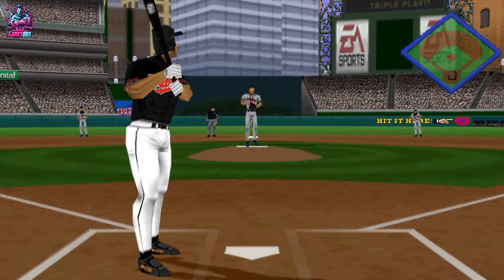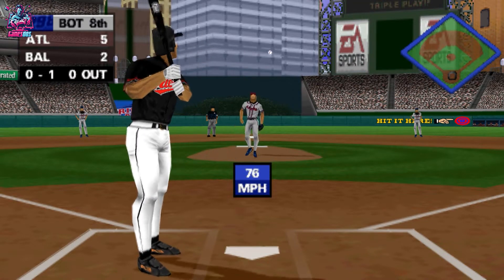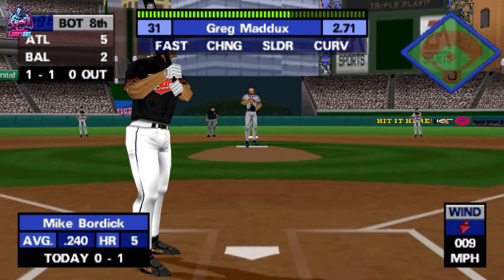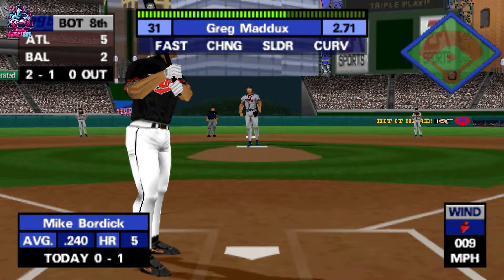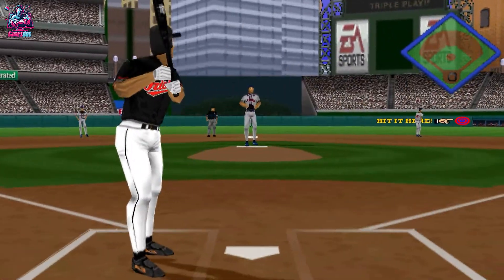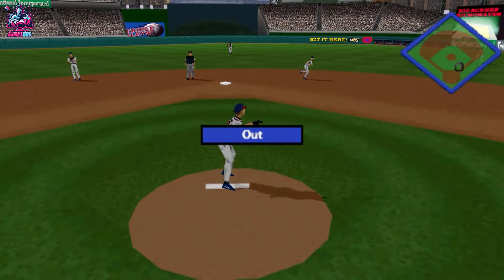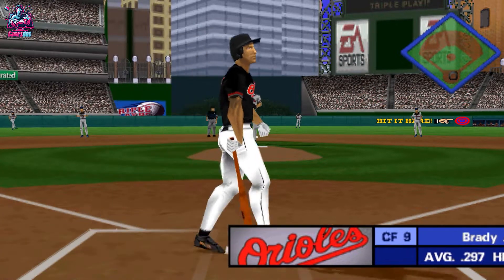Curveball down the middle. One ball and one strike. Another ball. He popped out in the fifth. Hit foul. He's 0 for 1. Line drive to third base — throw to first, out. He's out of there. One out, nobody on. Hitting 0 for 3, Brady Anderson.